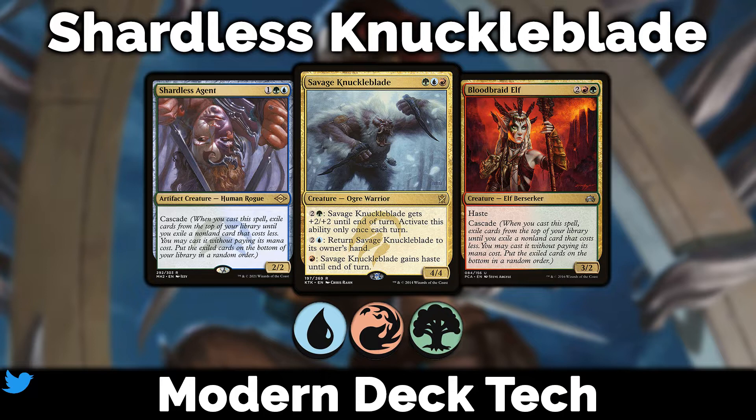When Shardless Agent was spoiled in Modern Horizons 2, I said okay, Cascade is back — at least in a new form. I wanted to build some sort of tempo deck with Savage Knuckleblade, so I present to you Shardless Knuckleblade. It's a spin-off of the existing Shardless tempo deck — what everyone's calling Rhinos — playing Savage Knuckleblade, Shardless Agent, and a few other cool creatures.